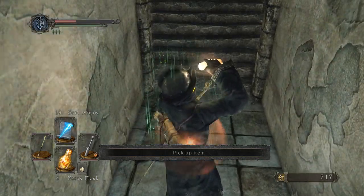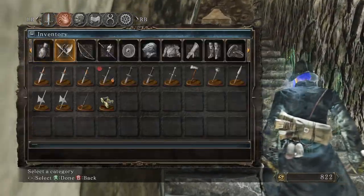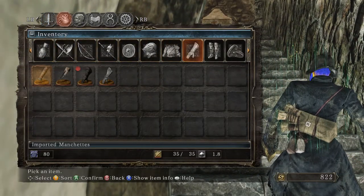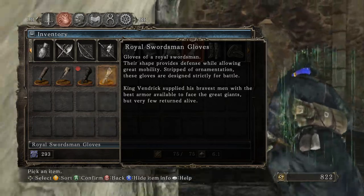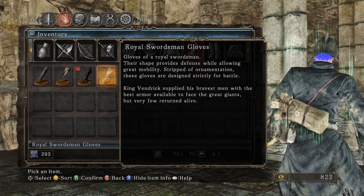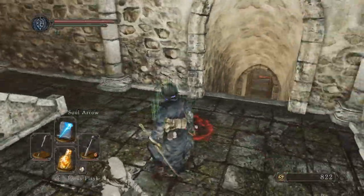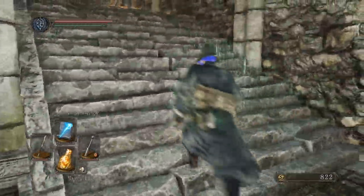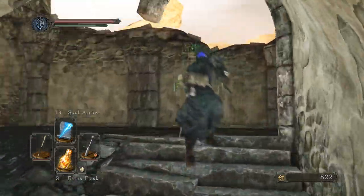Royal Swordsman Gloves. I don't know what those give us in terms of lore. Gloves of the Royal Swordsman — their shape provides defense while allowing great mobility. Stripped of ornamentation, King Vendrik supplied his bravest men with the best armor available to face the great giants. Very few returned alive.